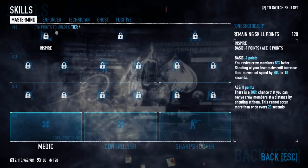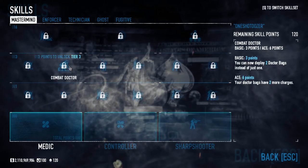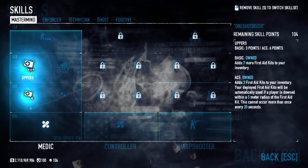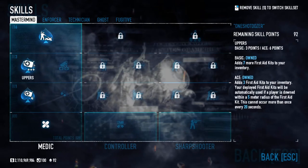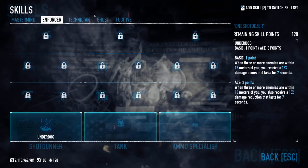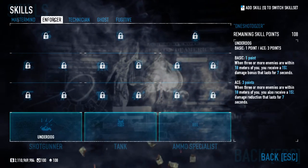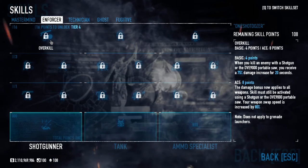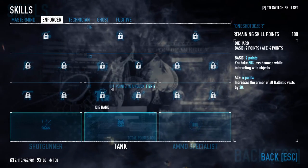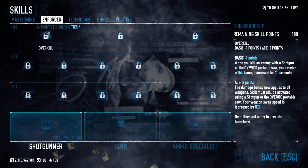There are two variations for this build: the one I did solo and the one for teammates. Usually if you want to be a team player and inspire, you'd want maybe a stim pack or first aid kits. But the one I'm going to show you is the more selfish one. Even when playing with friends, I don't run inspire — I run swan song, feign death, and Messiah, because it's just so OP right now.